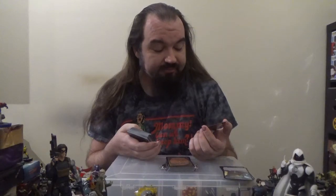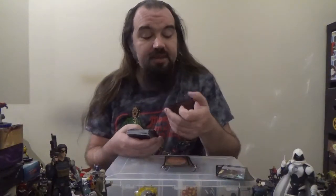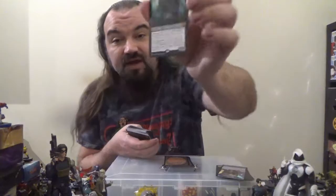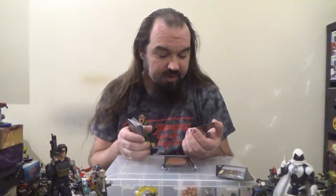Next up we've got Ogre Slumlord — a 3/3 Ogre Rogue for three colorless and two black. Whenever another non-token creature dies, you may create a 1/1 black Rat creature token. Rats you control have Deathtouch. Next up we've got Sepulchral Primordial — a 5/4 Avatar with Intimidate for five colorless and two black. Intimidate means it can't be blocked except by artifact creatures and other creatures that share a color with it — basically the old Fear ability. When it enters the battlefield, for each opponent you may put up to one target creature card from that player's graveyard onto the battlefield under your control.